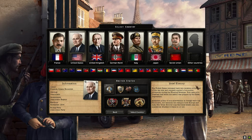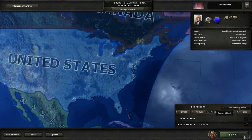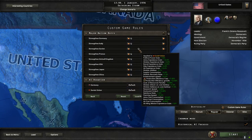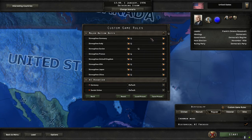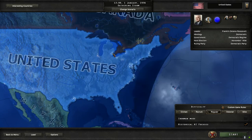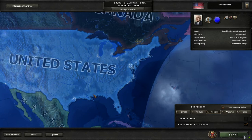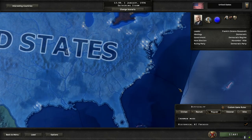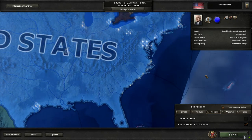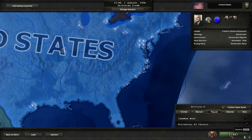Here we are — FDR, my favorite president, rocking the wheelchair. One thing I'm going to tweak: you've got to give the Soviets a little bump, or the Germans will just run all over them. I've set the Soviets to historical AI focuses, because I want to play this as historically as possible. Hopefully: North Africa in '42, Italy in '43, France in '44. Without further ado, let's just get going and I'll explain things as we encounter them.